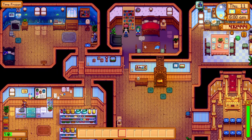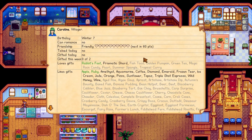One of the most useful parts of this mod, in my opinion, is when you look up information on a villager and it lists their loved and liked items. The UI box highlights items in green if you have that item on you, or in black if you have the item in a chest somewhere. And if you don't have the item at all, the text will be grayed out. Whether you're a seasoned farmer or a newcomer in Pelican Town, this mod offers an invaluable resource for making the most out of your gameplay.